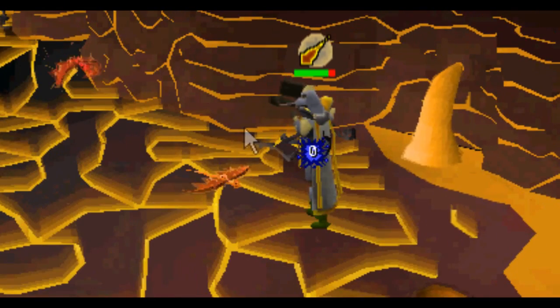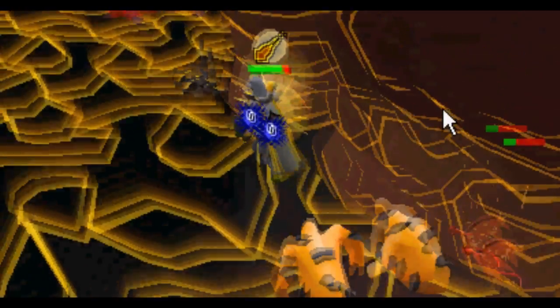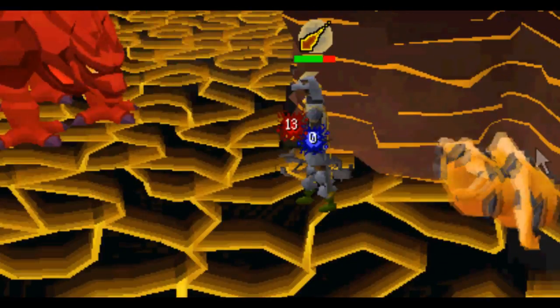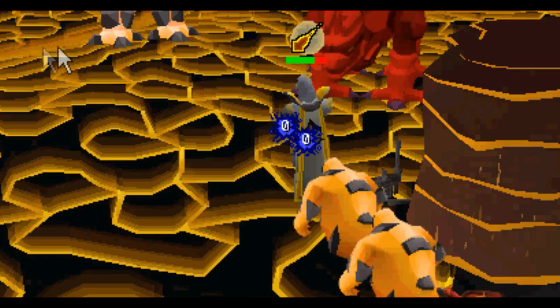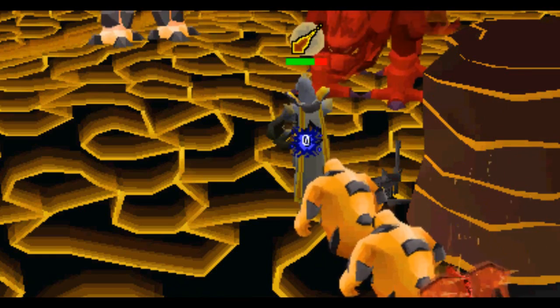Let's start with one of the most famous cheats. The fight gave me a tough challenge, fighting through hundreds of monsters and finally facing TzTok-Jad, a level 702 monster. To succeed easily, you should try this invincibility cheat.